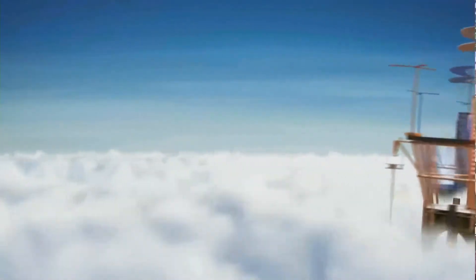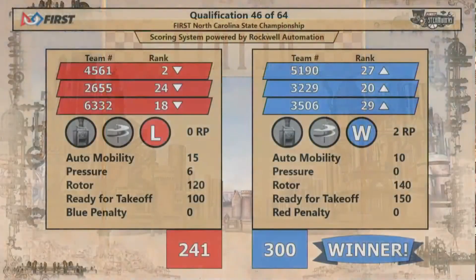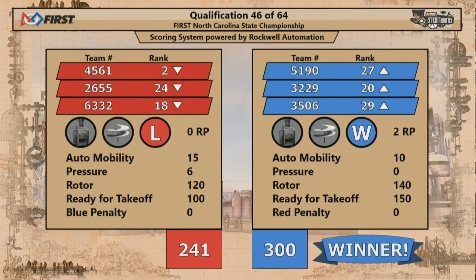We have a score for you. The Blue Alliance takes it home — a big upset victory over the number one ranked seed, who now moves to your number two ranked seed. Which means 900 would be back on top.